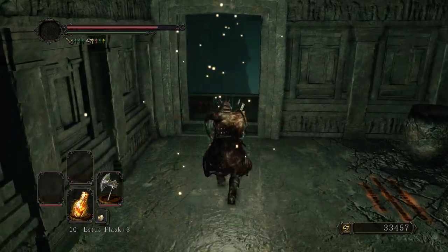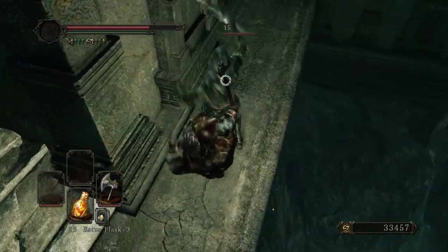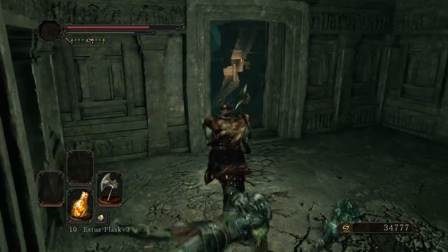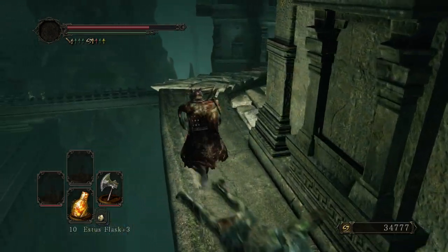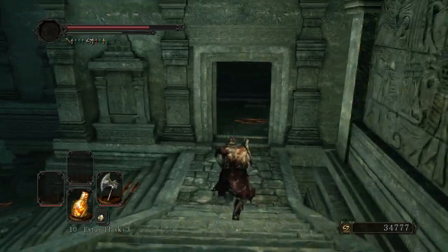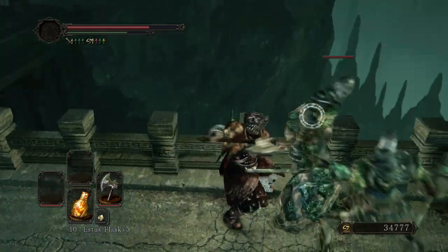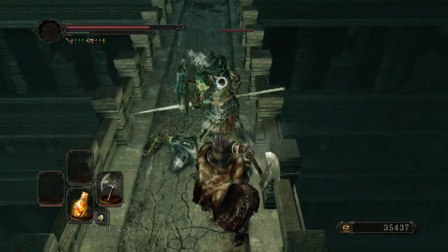I'll heal that up as I drop down once again. I actually want to drop down onto the landing below — I can still get the backstab. Come in and kill this guy before he tries to follow me through. Poison Moss — that's nice, but I should have that equipped, if I'm being entirely honest. There's no reason not to have it equipped at this point, just because this is a fairly poisonous level and you want to be able to combat that if at all possible.